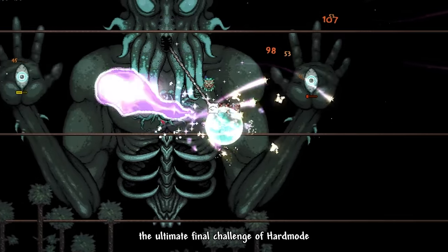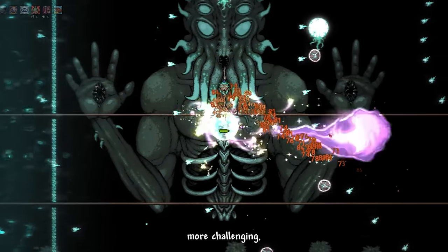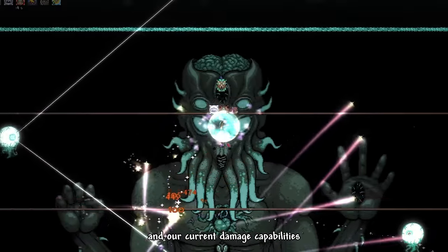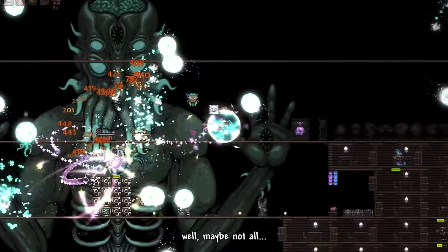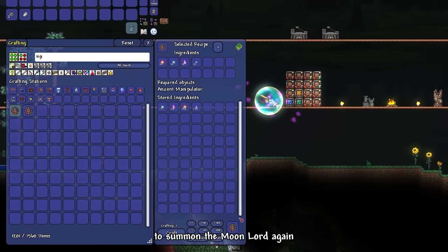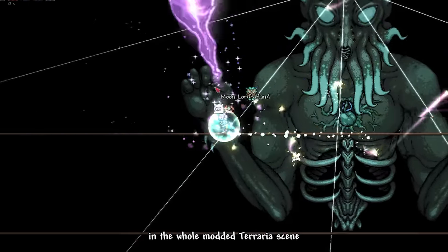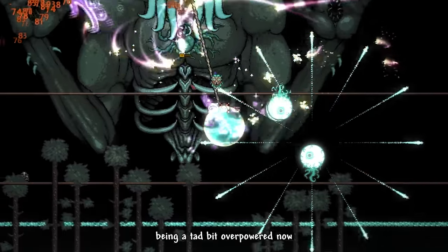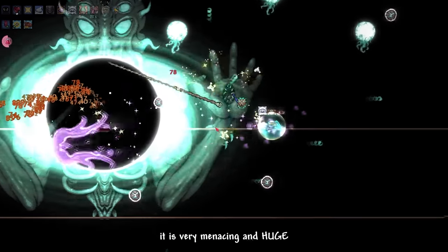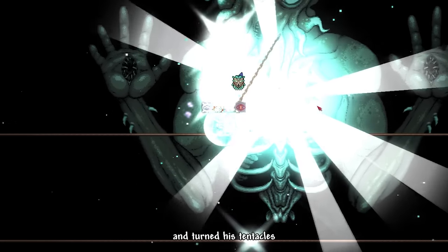Normally Moon Lord would be the ultimate final challenge of hard mode, but now it's more like a walk in the park. While Infernum did make the fight more challenging — especially with trapping you inside a box similar to Supreme Calamitas — our Metanova gear's defense and damage absolutely ignores most of it. I still died on my first try from overconfidence. I crafted a Celestial Sigil to summon Moon Lord again. I absolutely adore the black hole attack in particular — very menacing and huge. The devs really gave Moon Lord the proper treatment. We successfully defeated Moon Lord and turned his tentacles into sushi.